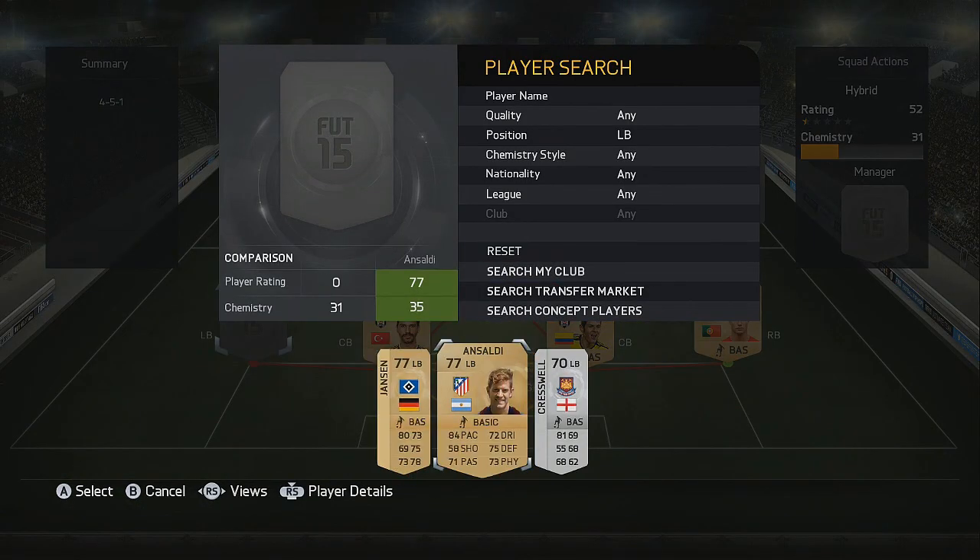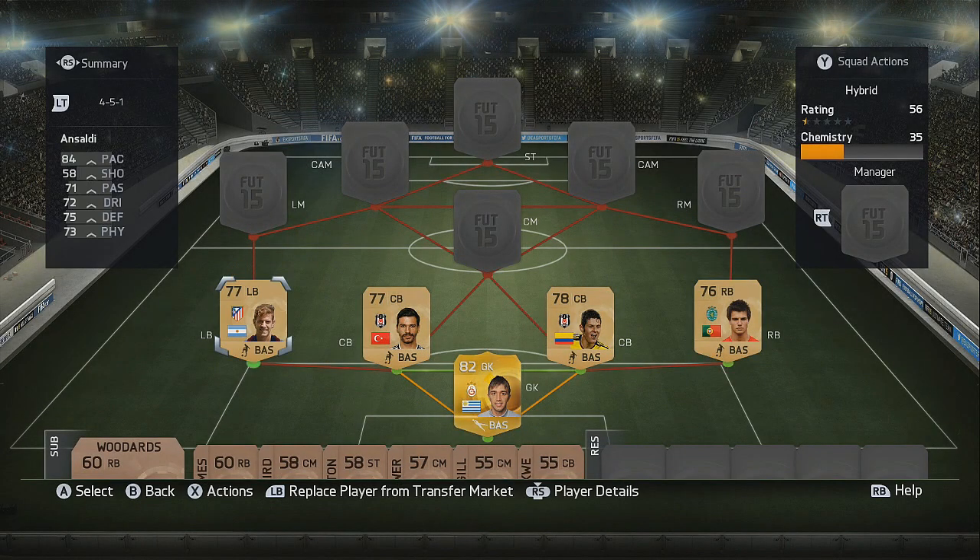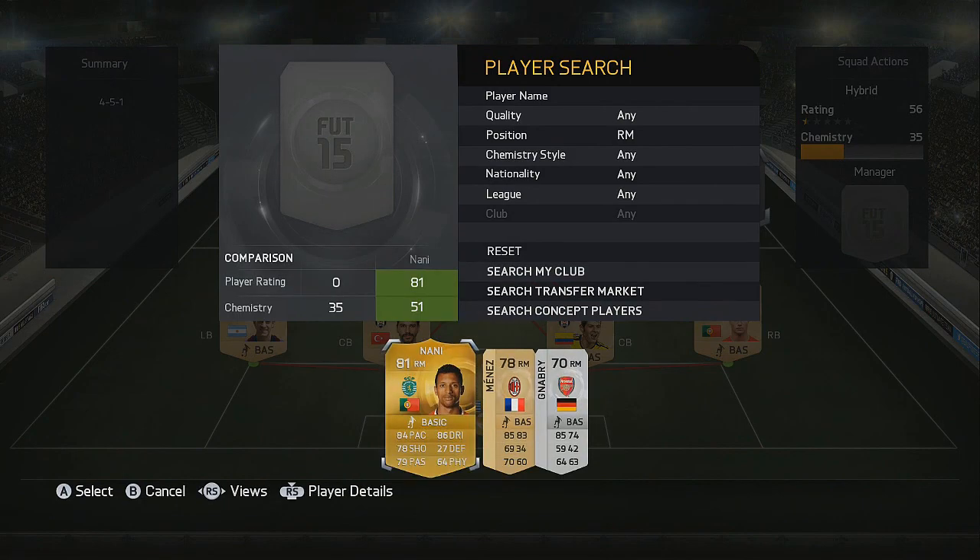For our final defender on the left hand side we've got Ansaldi, introducing the Spanish league this time. He does play for Atletico Madrid, crucial for chemistry purposes, and he does have 84 pace and 75 defending.